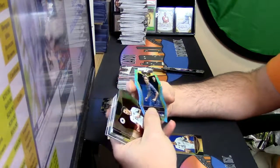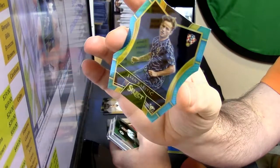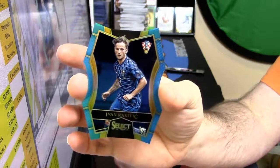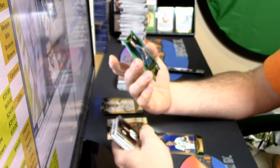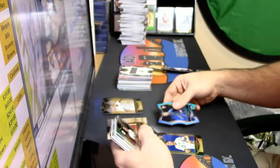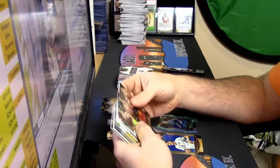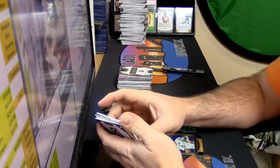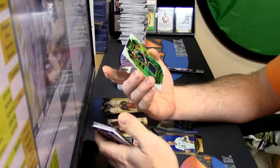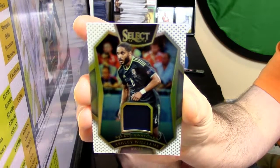Die cut, die cut - Ivan Rakitic, numbered to 249. I kind of like the die cut - the shape of it pleases me. Numbered 36 out of 99 - here's your swatch, it's for Wales, it's Ashley Williams.